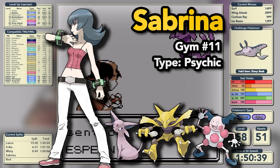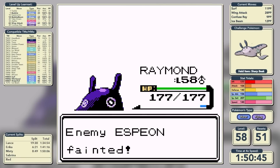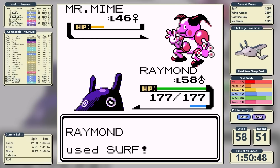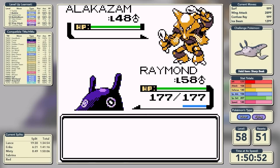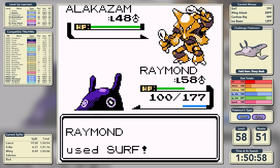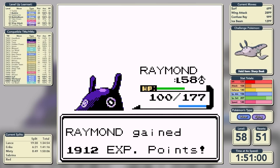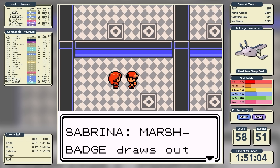We move on to Sabrina of Saffron City, a Psychic-type specialist who leads with Espeon. Espeon uses Sand Attack but we knock it out in two shots. We hit through Sand Attack twice in a row for Mr. Mime. The final Pokemon Alakazam - Psychic hits for very little damage as Surf takes it deep into the red. She gets into a healing loop and we Surf again, turning out to be a damage range. Time of 1 hour, 51 minutes, and 3 seconds for Sabrina.